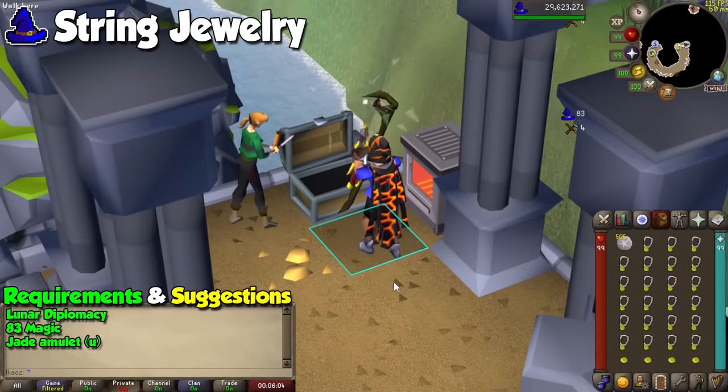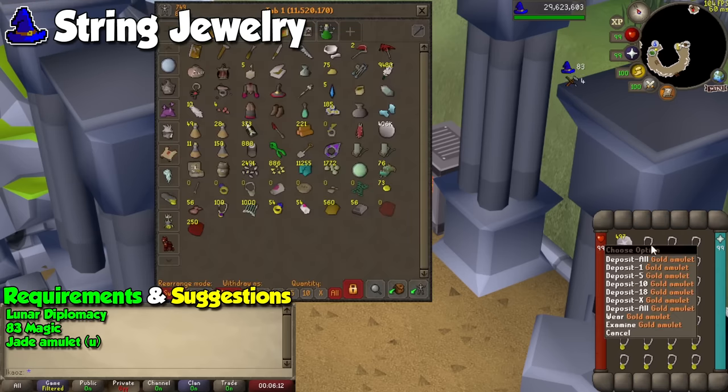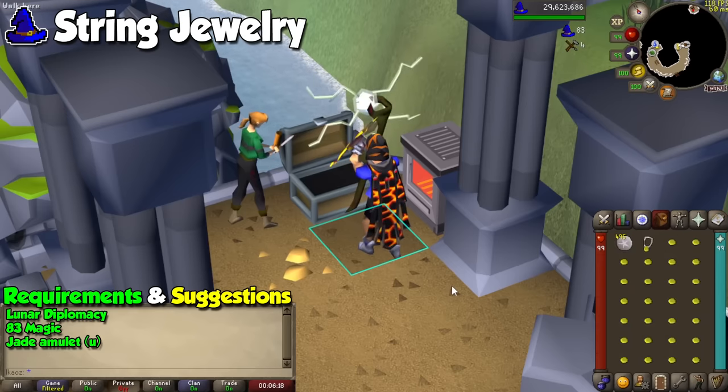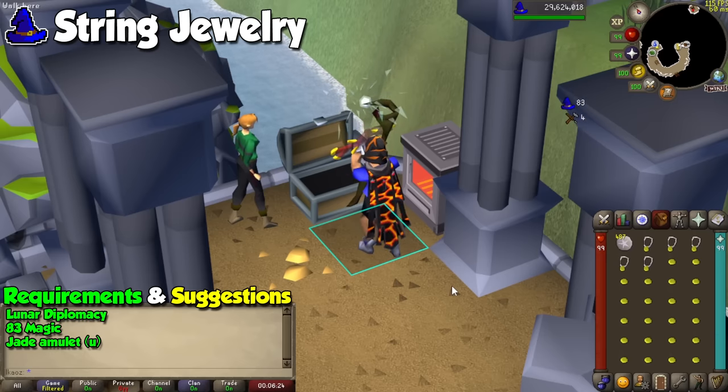Another magic-related method that won't be as generous with cash but still great experience per hour is String Jewelry. The difference between this and Plank Make is that even though String Jewelry will be pretty tight on margins, it grants more experience per hour because the automatic casts are faster than Plank Make. I'm a huge fan of this method because it's what I used from 80 to 99 on my way to maxing, and I will never not recommend this amazing spell.